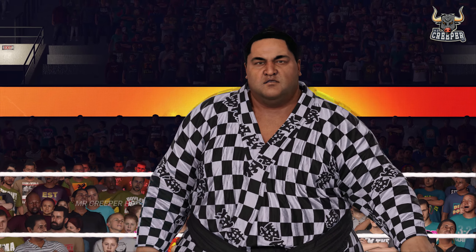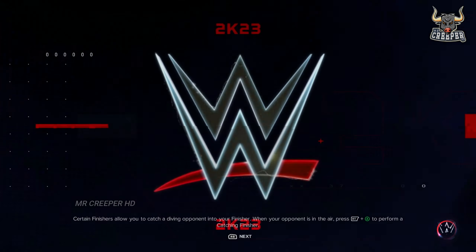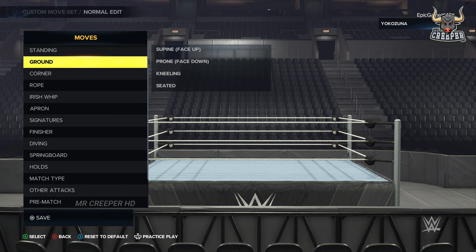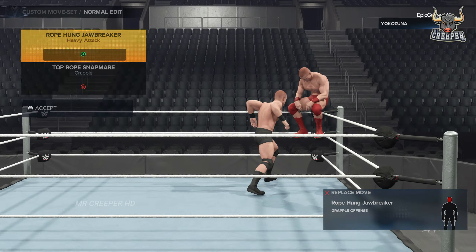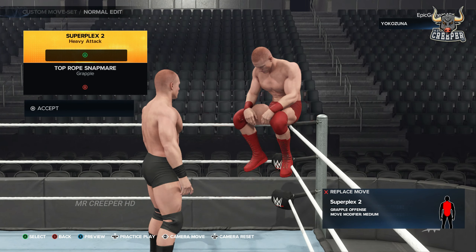You need to select Yokozuna, and your opponent should be a super heavyweight. Before this, you need to go to the movesets of the wrestler you want to break the ring with, go to corner moves, click on top rope front, and select Superplex 2 in the grapple section or in the heavy attack section.